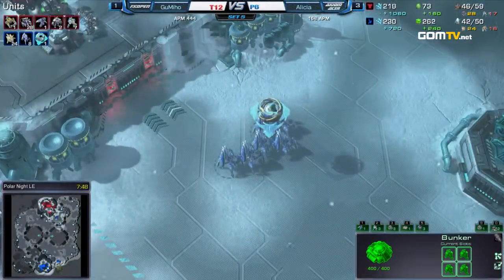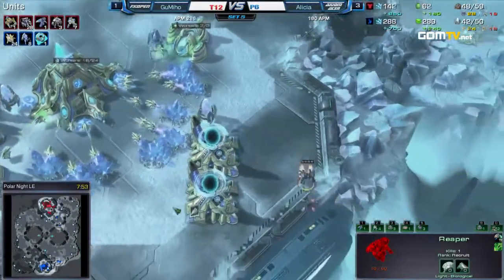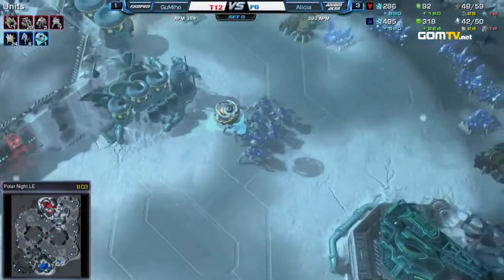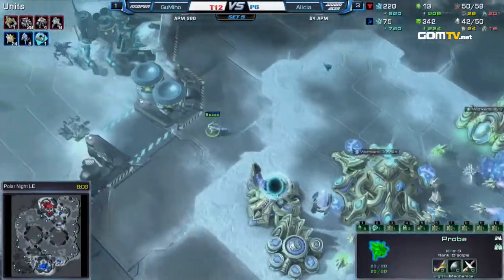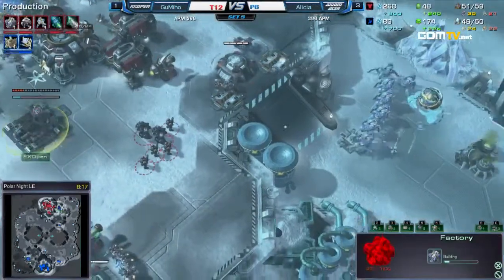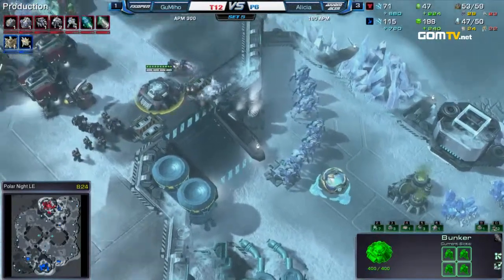This is kind of over. We have Reapers at the bottom left trying to do damage, but a warped-in Stalker is already chasing them away. The best thing for Alicia would actually be to just expand now. Attacking against this when he doesn't know there's no CC — there could be one in the main further back. He starts to wonder why Stim came so fast. There's the Nexus — he goes for the Nexus, starts his own base, and that is going to put him ahead. He can start picking up workers here too.